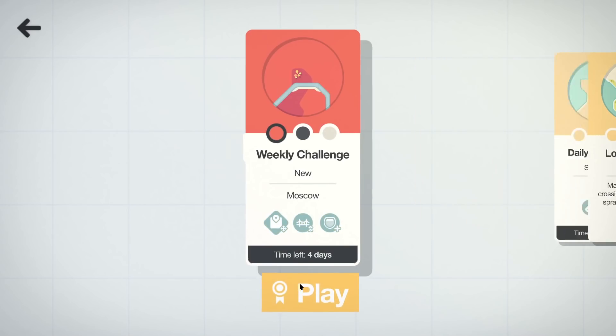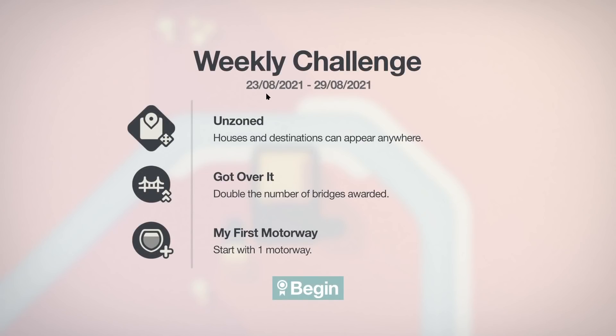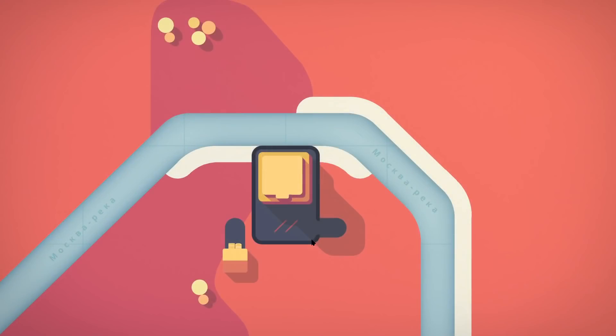G'day! Today we're gonna have a look at the weekly challenge. This is the weekly challenge of August 23rd. This is definitely a degree of difficulty one where the houses are unzoned. Double number of bridges awarded, which is a little bit of a perk, and then we get to start with one motorway as well.